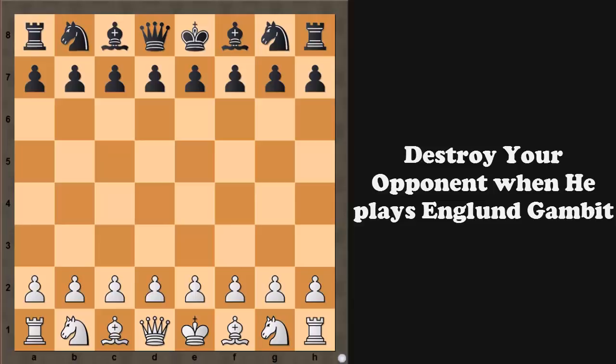Pawn to d4 — that is what white plays — and after pawn to e5, which is known as the Englund Gambit. Here black has sacrificed a pawn, just to follow with knight to c6 and queen to e7, in order to attack white's e5 pawn and hoping for some counter play. But believe me, when your opponent offers you a center pawn you should always take it. So after pawn captures on e5, believe me black is having no counter play and this pawn is lost.